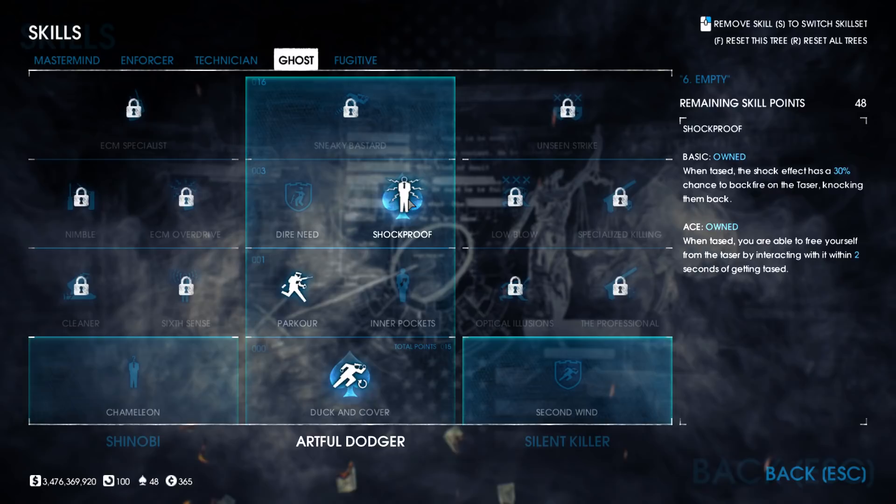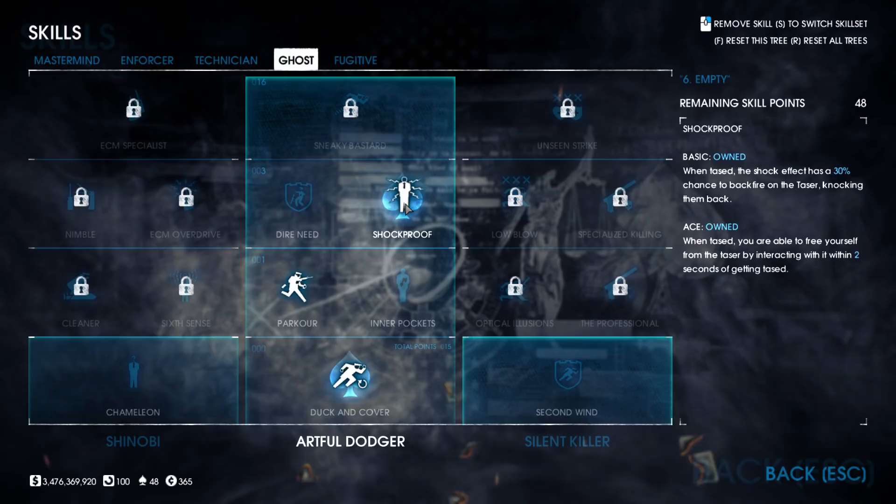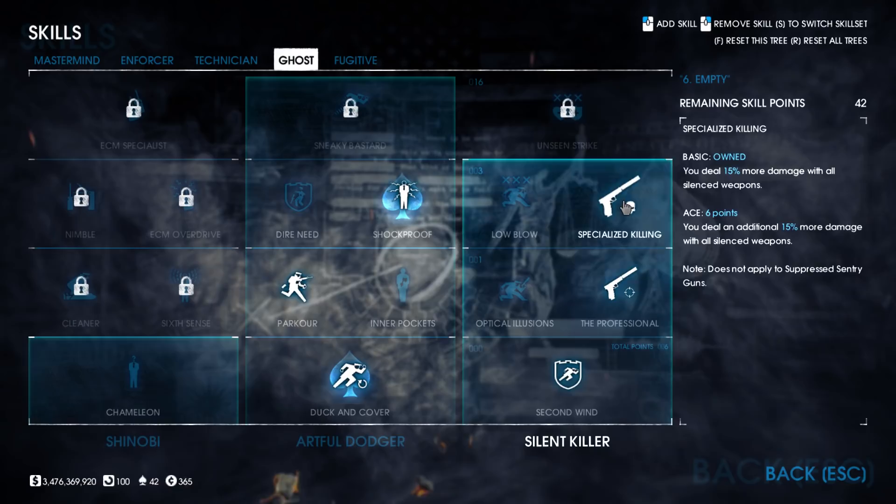For Silent Killer skills we take The Professional Basic and Specialised Killing Aced for a 30% damage boost on our sniper rifle. Finally, Optical Illusions Basic for the 35% non-target chance.